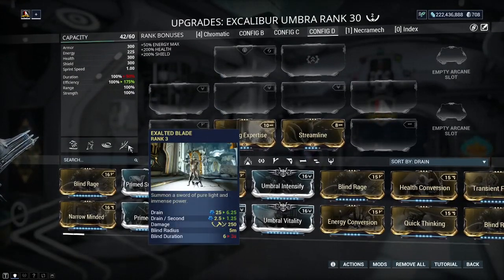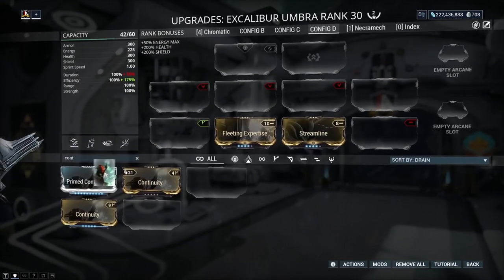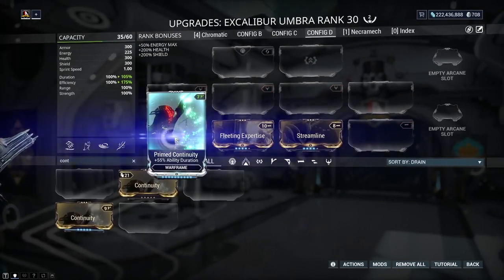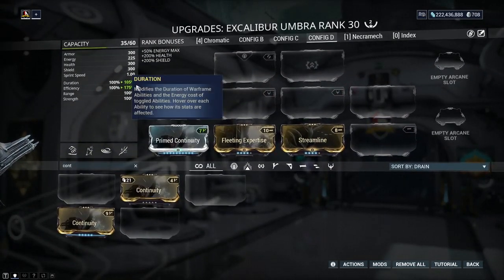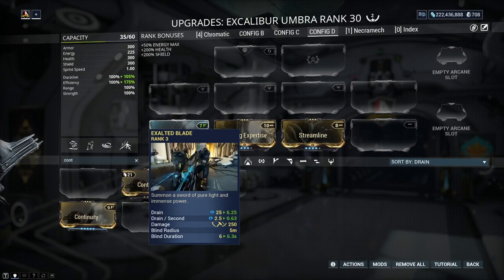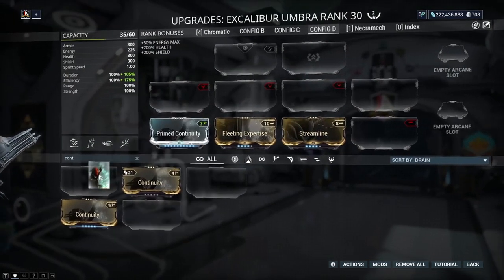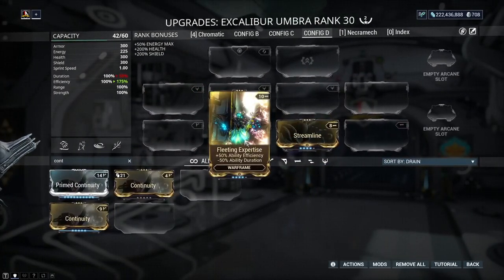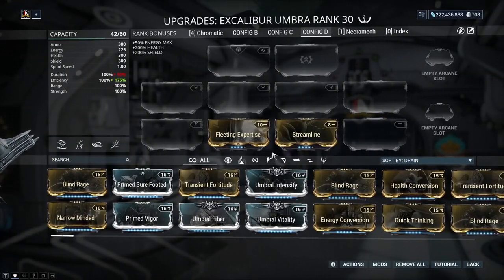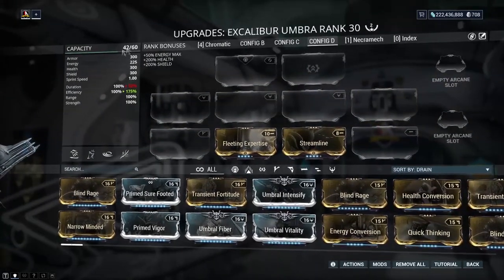Duration actually affects the drain, and I'll show you this quickly. If I go ahead and put a Prime Continuity in here — it says 1.25 drain per second. Now let's put Prime Continuity in. My duration is now maxed and if I hover over it, it went from 1.25 down to 0.63. This is the part that confuses people because they're not sure why you'd use rank 4/5 mods instead of maxed-out mods. I've seen people look at my builds and not understand why I don't just use maxed-out mods — this is where efficiency, min-maxing, and capacity all come into play.